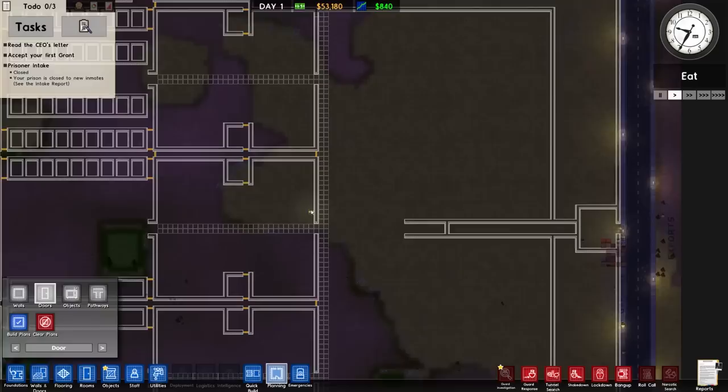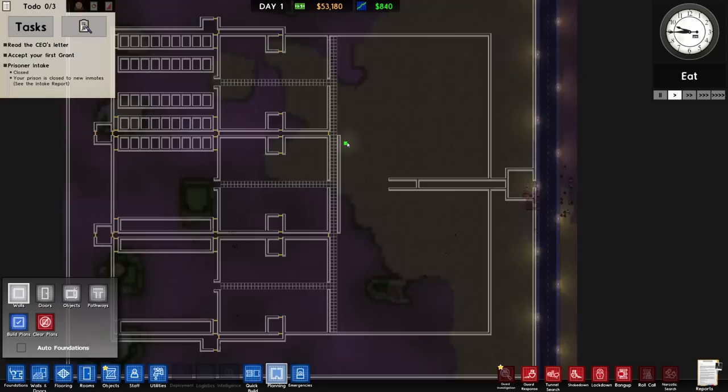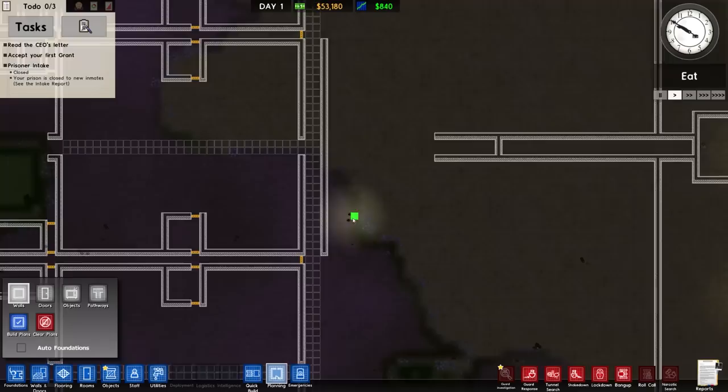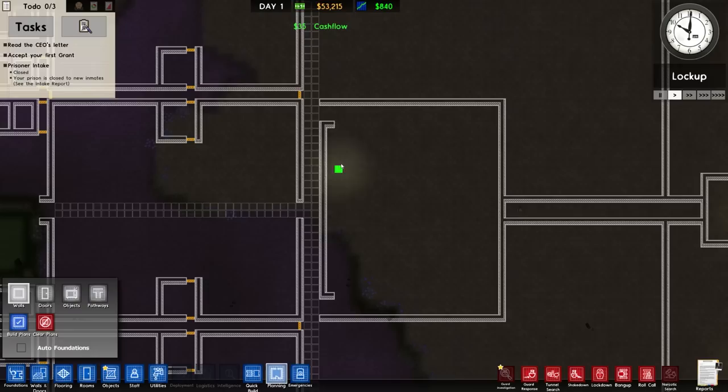That looks really complicated and it is, and it's over-engineered, but we are going to stick with it. We have three yards with obviously cages and other things in there. Let's crack on with building. From this side we want a kitchen and canteen - we are going to have only one kitchen and canteen, not three. However, we may have - almost certainly will have - scheduled meal times. That will be our canteen.